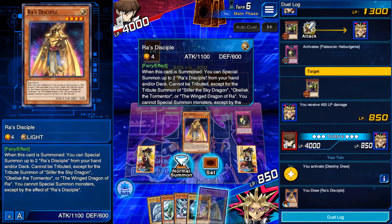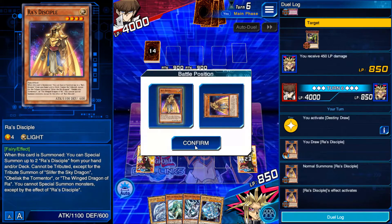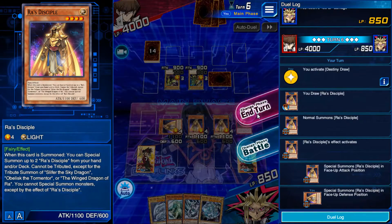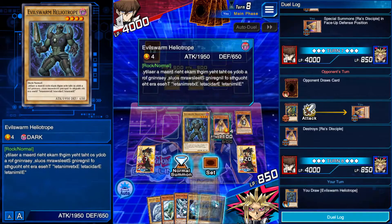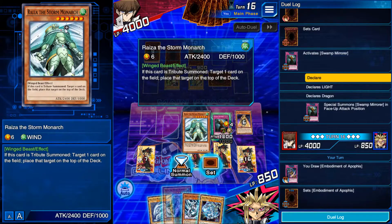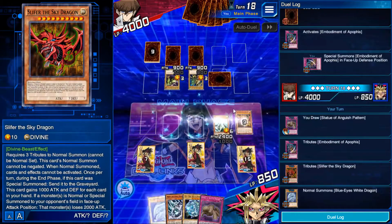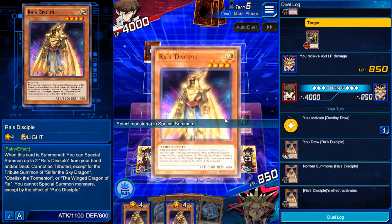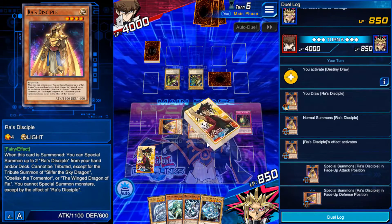Let's move on to summoning a monster. There are three ways: normal summoned in attack position, set in face down defense position, or special summoned in either face up attack or face up defense. You can only normal summon or set once per turn, but there is no limit to special summoning. To normal summon, look at the level of the monster indicated by the number of stars — levels 1 to 4 can be normal summoned or set without restriction; levels 5 to 6 require sacrificing one monster; level 7 and above require two monsters; and divine monsters require three. For special summoning, you must meet the requirements to summon the monster or activate an effect that allows you to special summon it. Many monsters have effects based on how they are summoned, so be sure to watch for those.